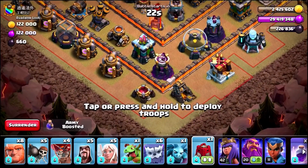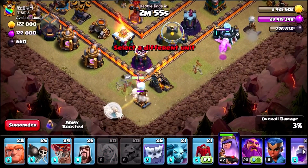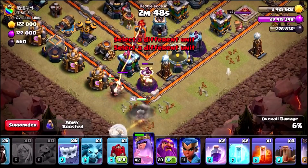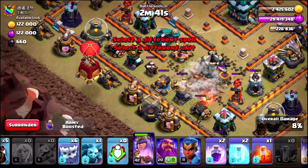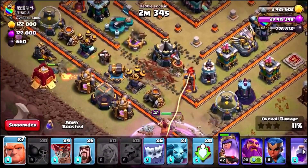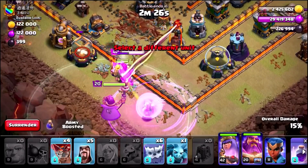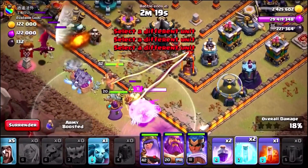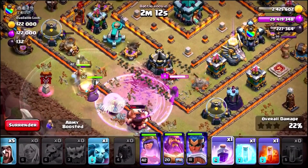Here we go. Starting off with a baby dragon to funnel, getting the queen in — she's already in a bit of trouble. A giant just hit a big bomb, so instantly a bad start. We're switching up the strategy. Dropping the siege barracks in, raging up the queen really early. The earthquake spells didn't really break the walls, but the giants should break through as they're getting healed. Dropping yetis in just behind and coming in with the Royal Champion.